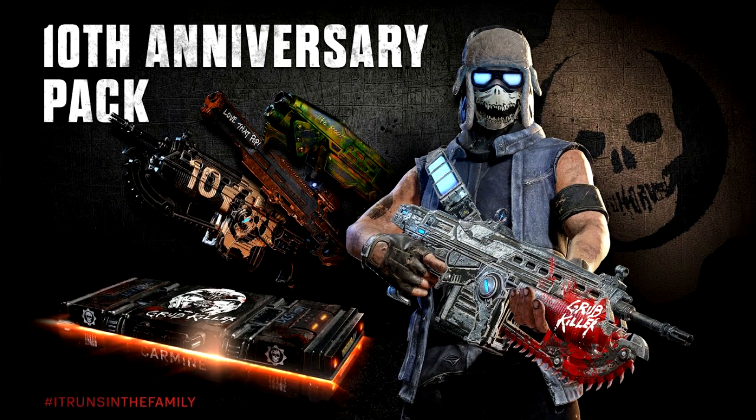A lot of people are saying, well why is it Gary Carmine? Why isn't it Damon or David or something like that — some type of Carmine with the letter D? The thing you got to realize is this is not the fourth Carmine brother. He is obviously Clay Carmine's son. A few hints: he has Grubkiller on his back similar to Clay Carmine, and if you look really close on his arm, he actually has a tattoo of Clayton's helmet. So that points out he's not the fourth Carmine — he's in fact the son of Clayton Carmine, thus having a different name.